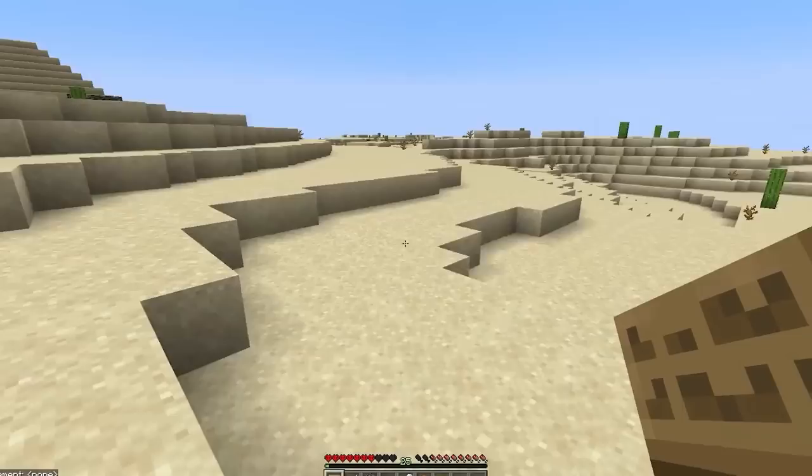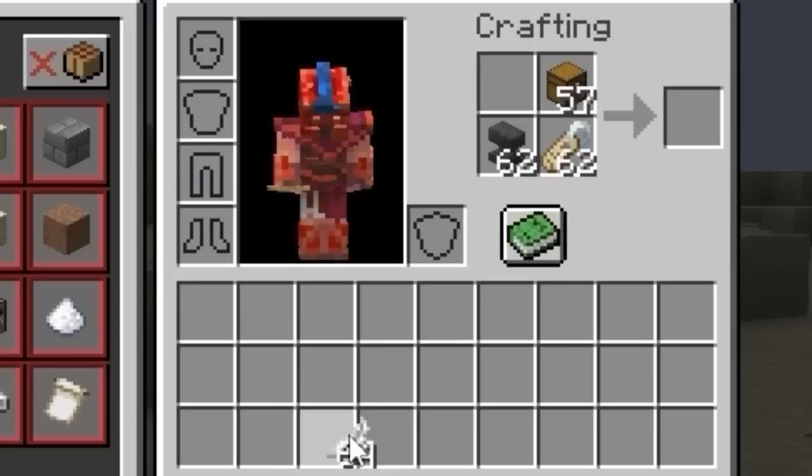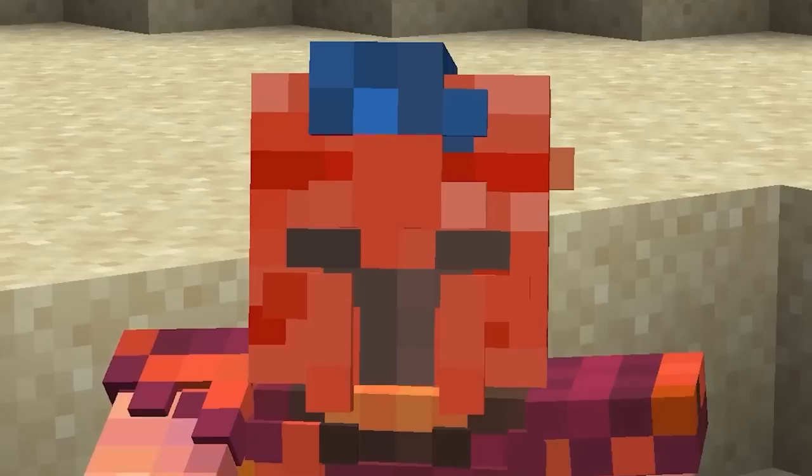Another cool secret is that you can use the crafting grid as inventory space. If you turn touchscreen mode on, it lets you put items on your crafting grid using the numbers on your keyboard — you don't even need a touchscreen device. This way you can easily add more items to your inventory.